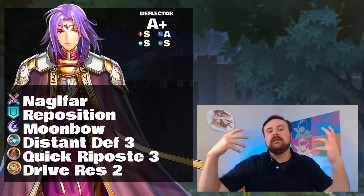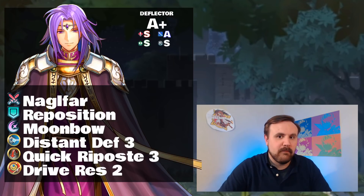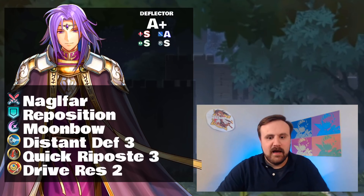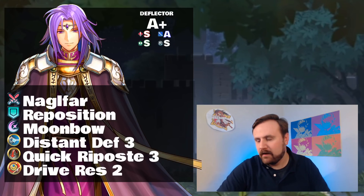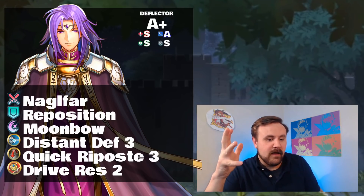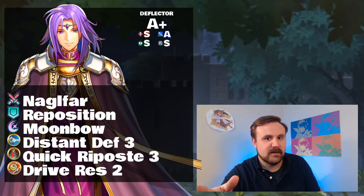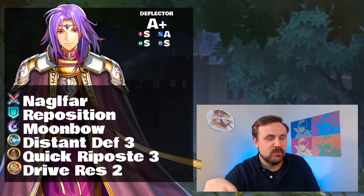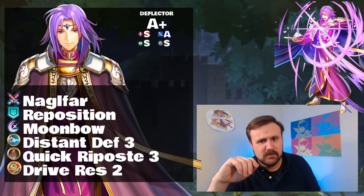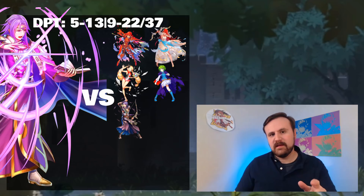Moonbow is the special you want to use on him. Glimmer is not going to get you as far, at least if you don't support him. You're going to want Moonbow to pick up his own slack. Since Moonbow has a cooldown of two and he's guaranteed to get two swings, it's going to happen every time — enemy attacks him, he gets two swings. It's going to happen every time.